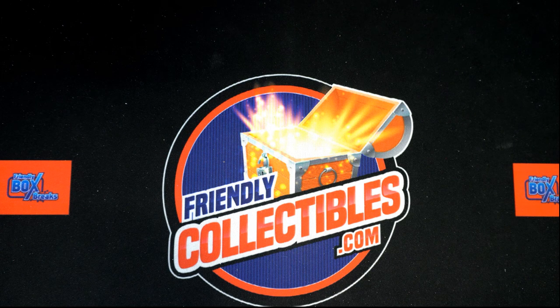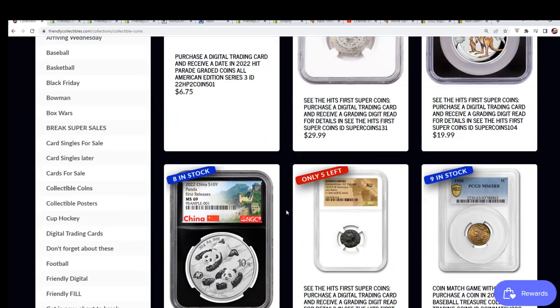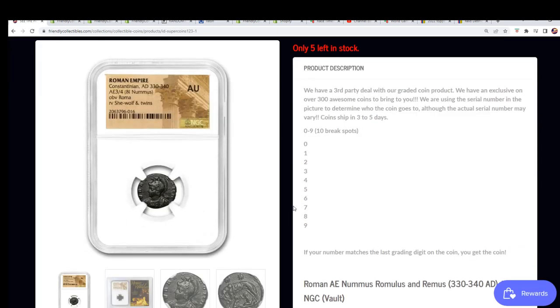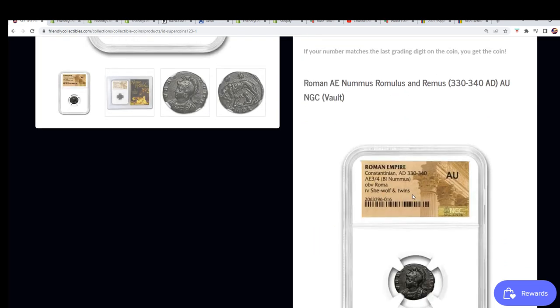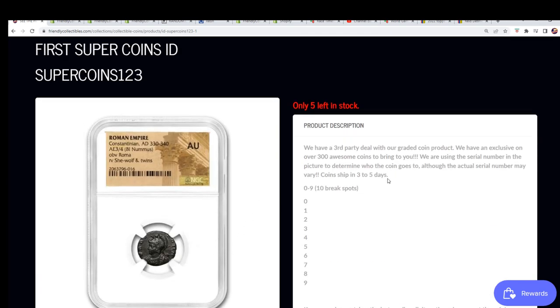Good luck in our see-the-hit-first coin break coming up. We're getting close to Gypsy Queen Baseball and also this collectible coin rip. We have five left in this Roman coin dating to 330 AD from the Roman Empire — Constantinian. It has some lore along with it, and a She-Wolf and Twins are all featured on the coin from way, way back a long, long time ago.